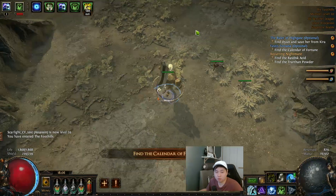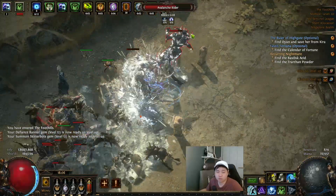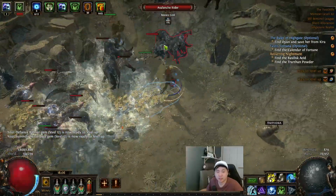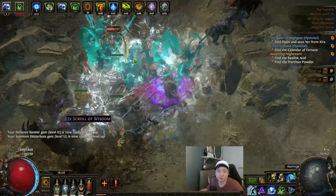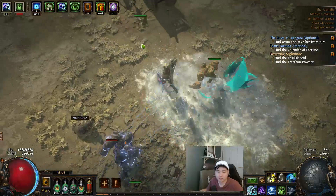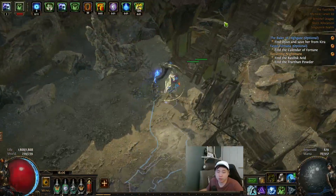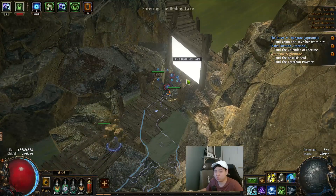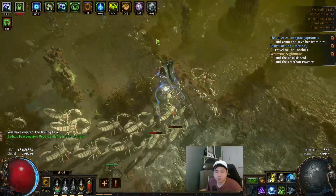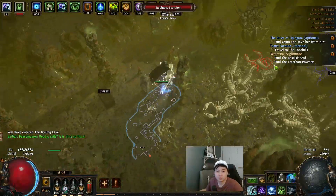Foothills. Same thing — there is one side quest where you need to find a creature, something like a Boulderback, a much weaker version of an Avalanche Rider. You need to find him — he shouldn't be at the start. If you find the waypoint you can go into the Boiling Lake first and do the side quest. Just keep going right side.